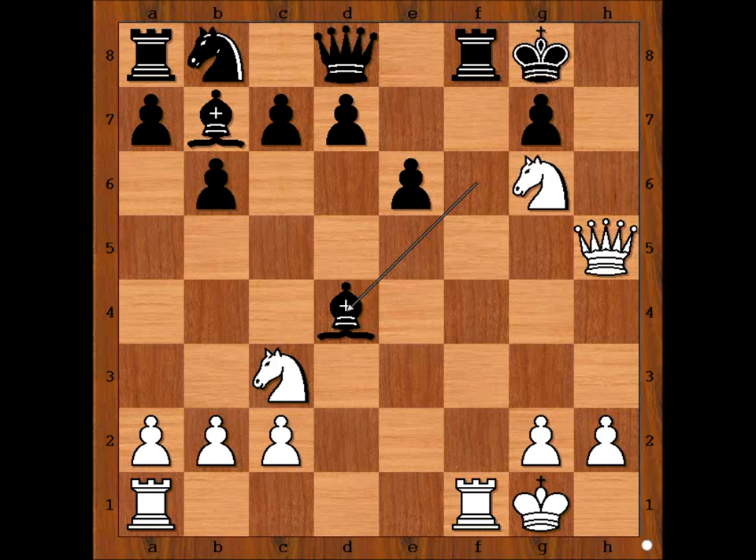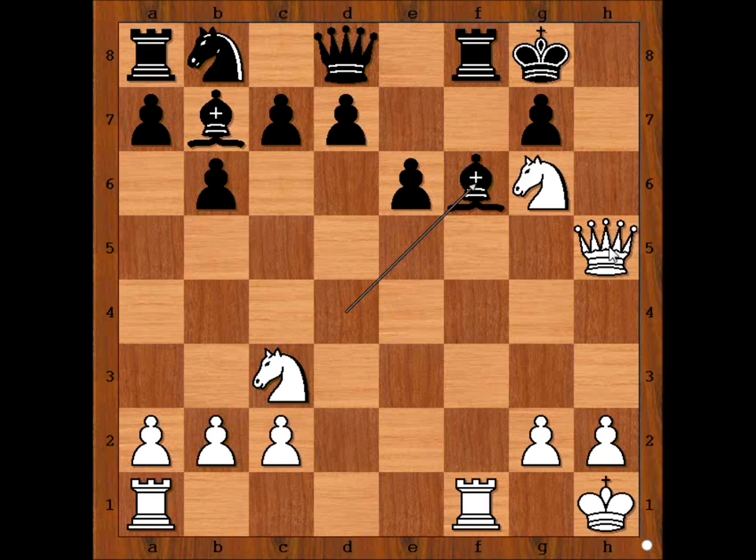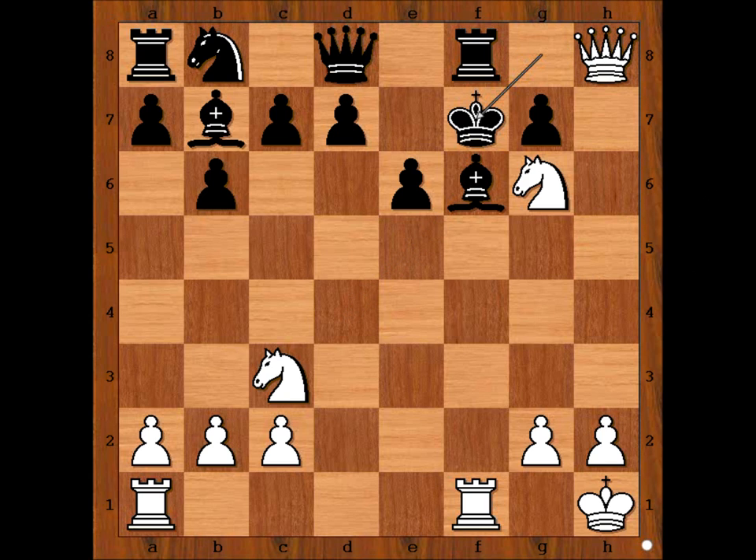If bishop takes on d4, then king to h1, and then bishop goes back to f6. And after, say, check, king to f7, it is not clear how white can win. Perhaps white can win, but it is not going to be easy.